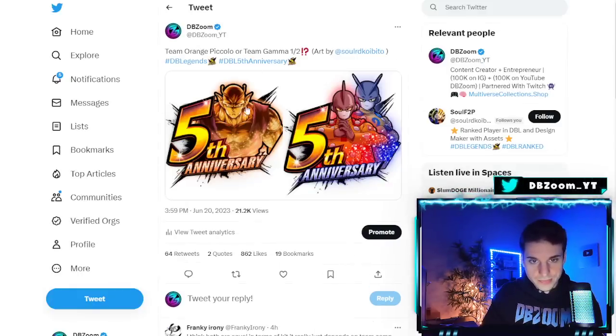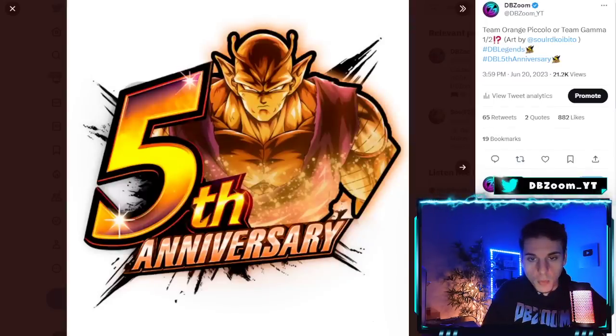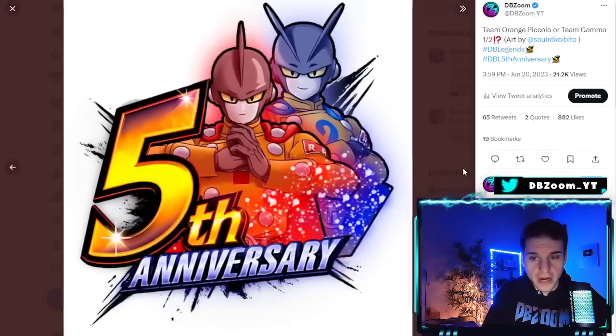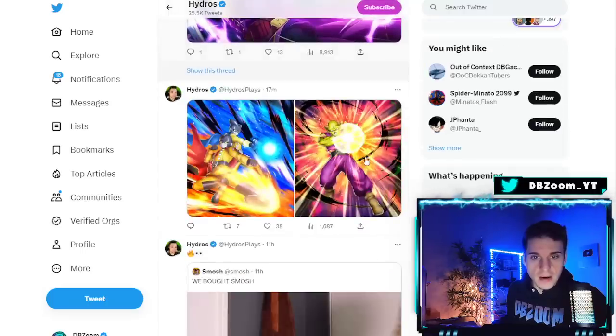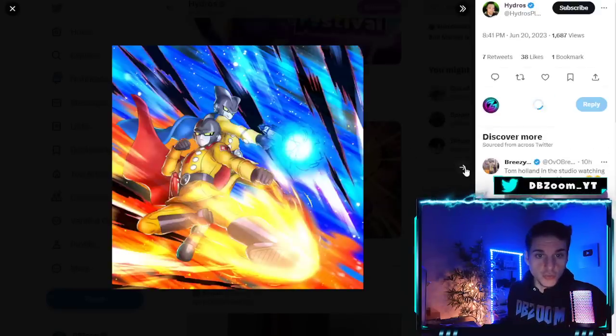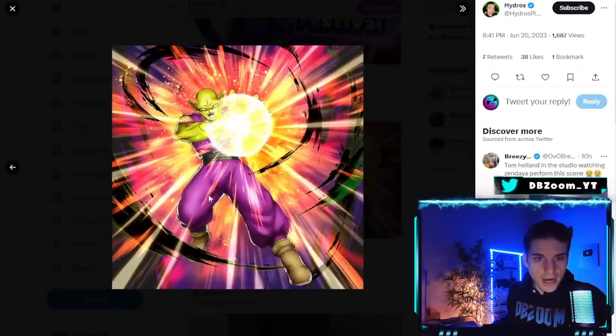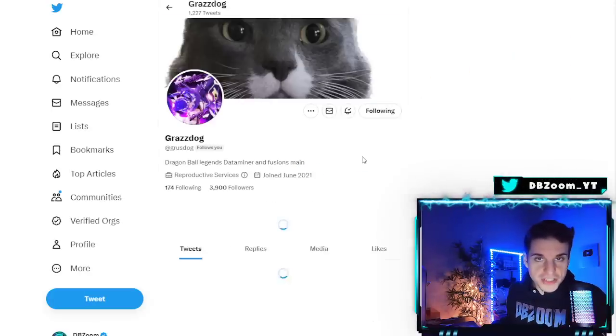Comment down below: are you guys going to start with Orange Piccolo or Gamma 1 and 2? The filler characters will really determine where I go heavy. We also got the full artworks for Gamma 1 and 2, which look really cool, as well as the pre-transformation Orange Piccolo artwork.